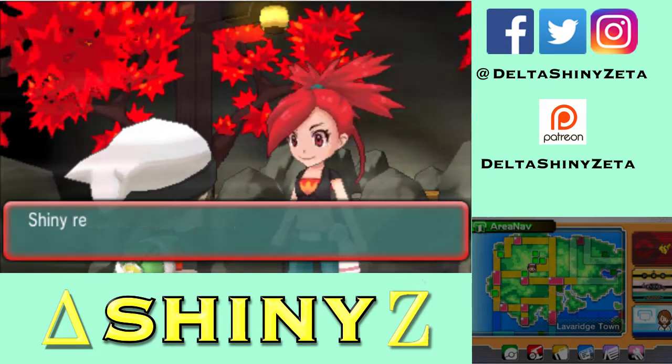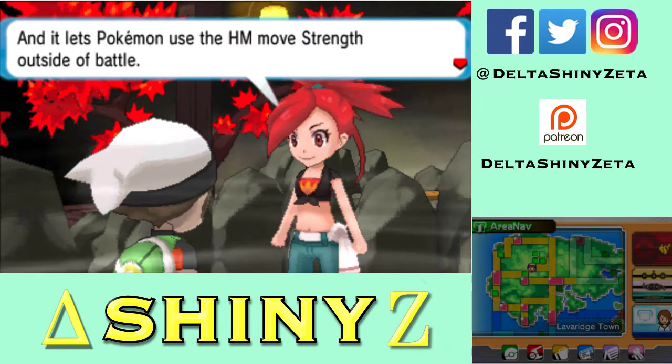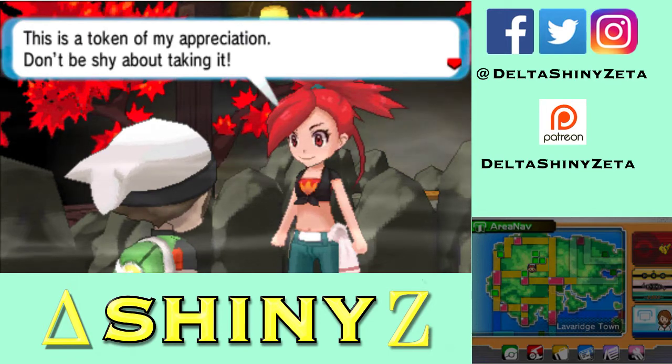That right there is the Heat Badge. With the Heat Badge, all Pokemon up to level 50 — even those you get in trades from other people — will obey you completely. I can also use Strength outside of battle. Very nice.